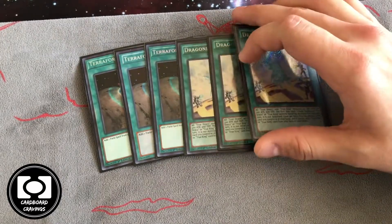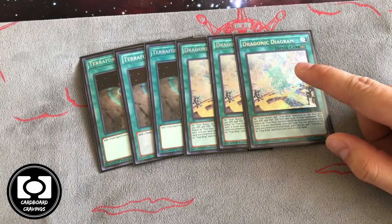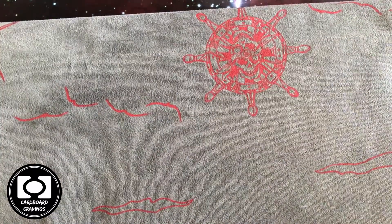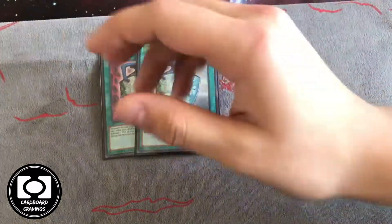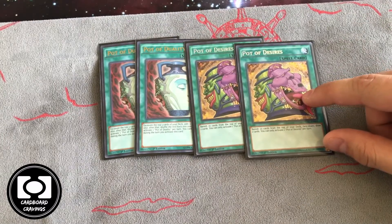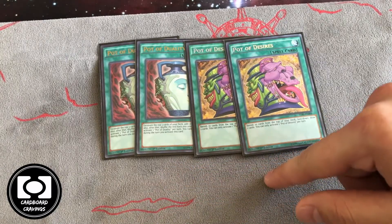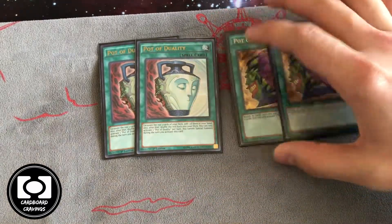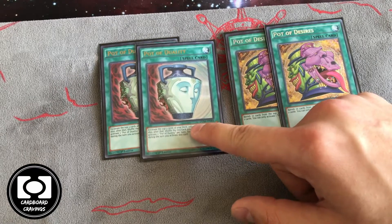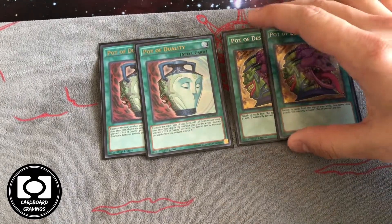Diagram is very important as your generic searcher for the deck, so it's very good. Then we played Duality and Desires — we need more draw power. You've got to see all your combo pieces, all your traps, everything, so you play as many draw cards as you can fit. We didn't want to play three Duality because we'd find it would clog, so we cut it down to two.